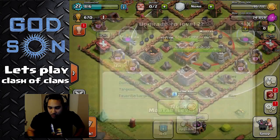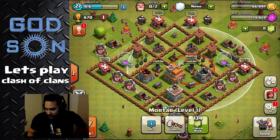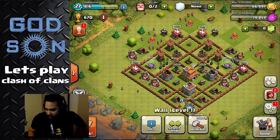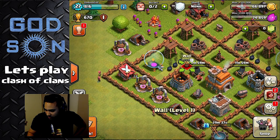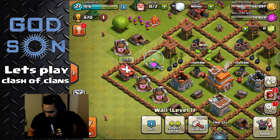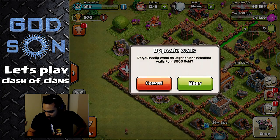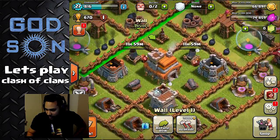You want to know upgrade order? Get those mortars. That and your walls — walls are really good to upgrade. Let's see, I thought you could highlight all this stuff. Select row, upgrade. Oh wait, I forgot — I only got two builders.